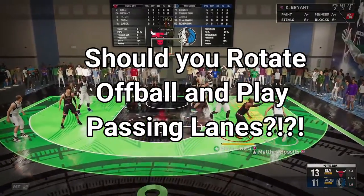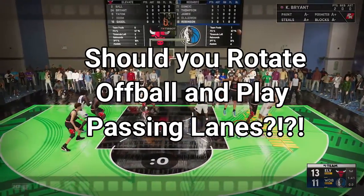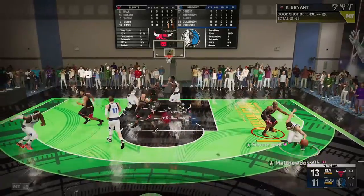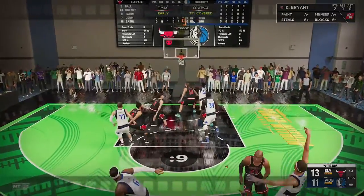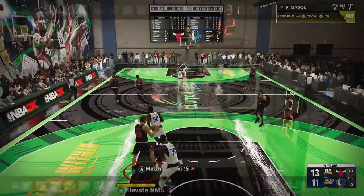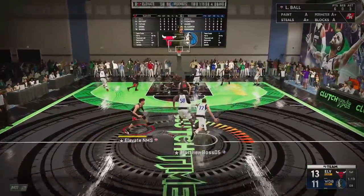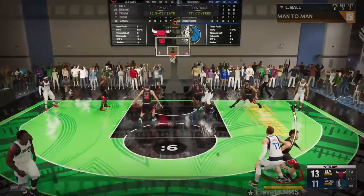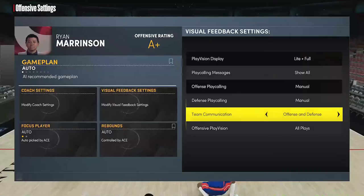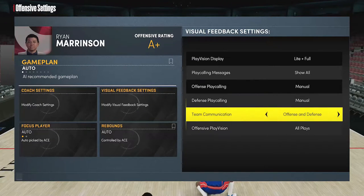This leads into — are off-ball rotations really necessary? Yes, absolutely. You have to understand how to rotate, how to play lanes, how to cut off the offensive player on-ball. Once that threat is neutralized and he's stuck in a corner, you can switch to see what's going on on the rest of the floor so you can prevent those outlet passes. Alright, so let's talk about settings real quick — visual feedback settings, team communication, sets of offense and defense.